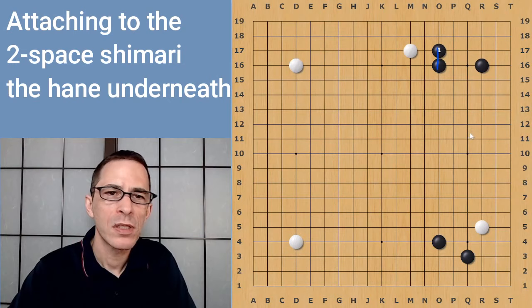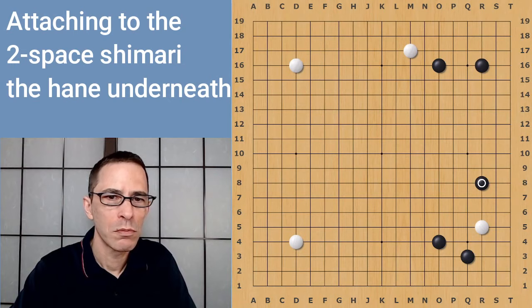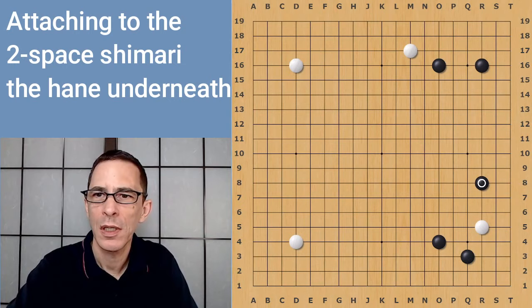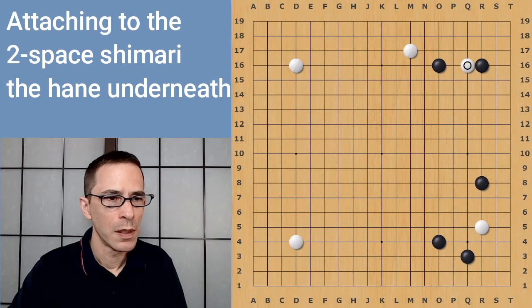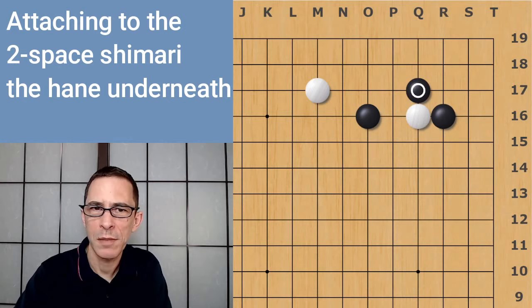You can see those two Black stones lined up — they're a bit too tight, too many stones in one place. White could just return to the right side, and that exchange on the upper side would have been a local gain for White. So Black will generally play away — maybe this pincer on the right side. One of the 3-3 points would be a popular move nowadays, or an approach to one of White's corners. Pincering here on the right side is a pretty big move. This is the board position I have in mind when discussing this attachment. Black's best local moves are a hane underneath or a hane on top.